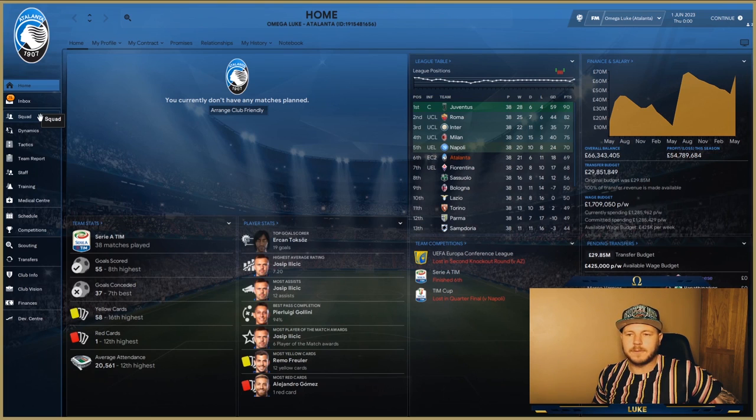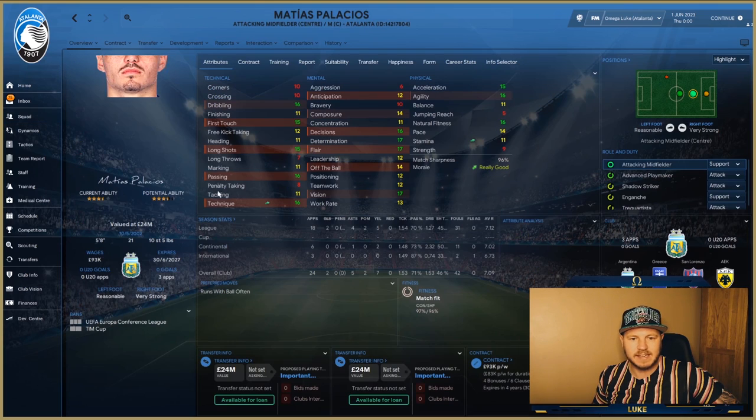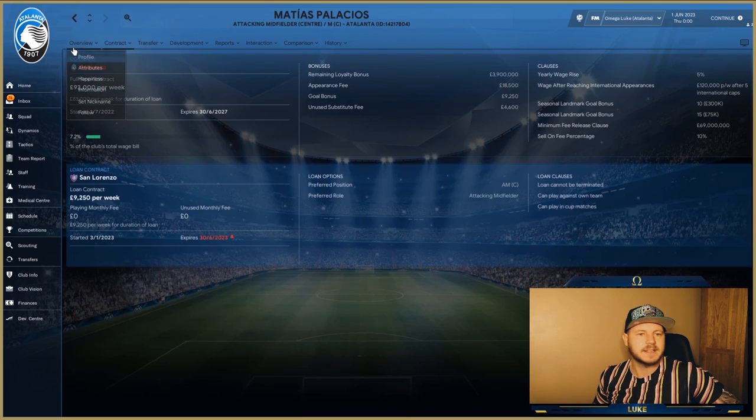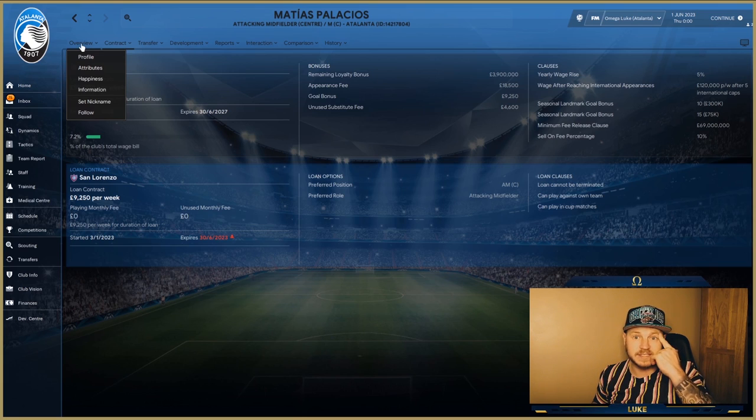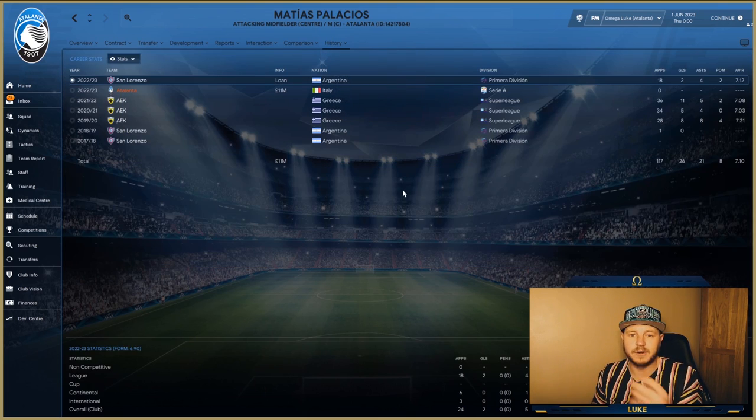Where is he headed next? We have landed at Atalanta in Italy — one of my favorite Italian sides, I like what they stand for and their club colors. Unfortunately, because of the stupid Italian non-EU player rules — which I honestly don't know how to set up properly — I signed him right at the start of pre-season and we still couldn't actually loan him out. I don't get why it does that. It's quite frustrating and I know a few people have struggled with that non-EU rule in the past.